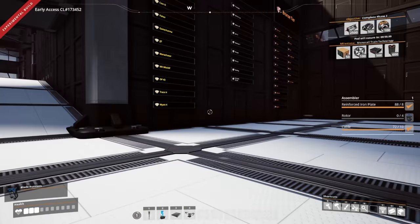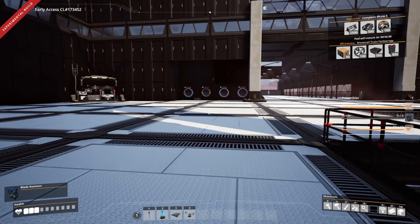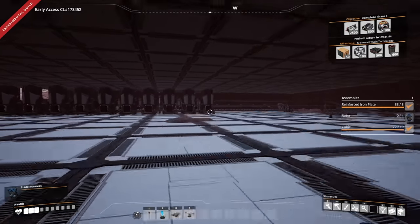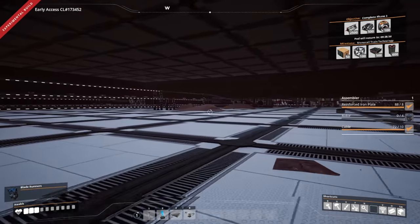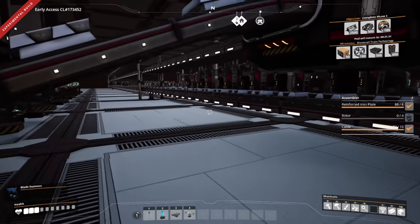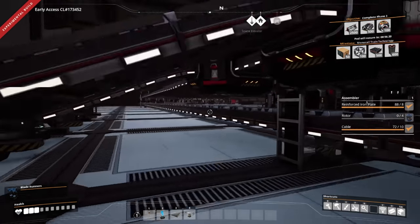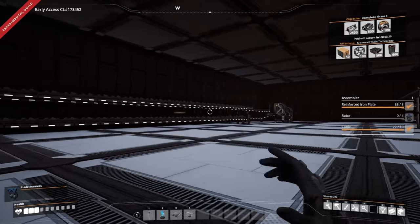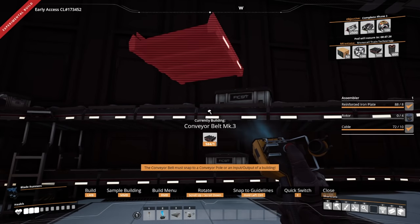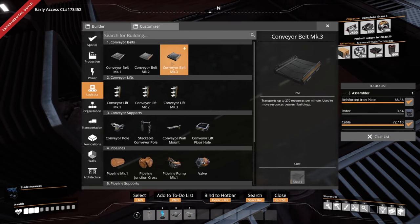Let's pop over here and make sure we're pumping enough iron out here to get what we need going. I think we could probably hook up — we have two on each line right now. Let's get some more on this line right here. Okay, these are all cruising, that looks good. These are already mark 3 belts. Are you a mark 3 conveyor lift? Yep.